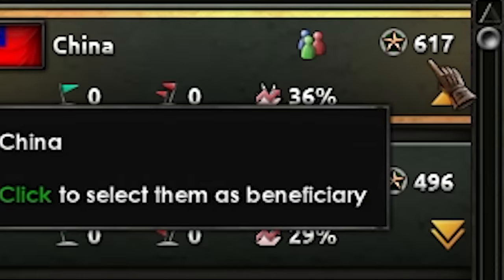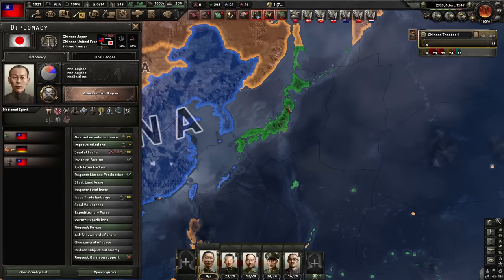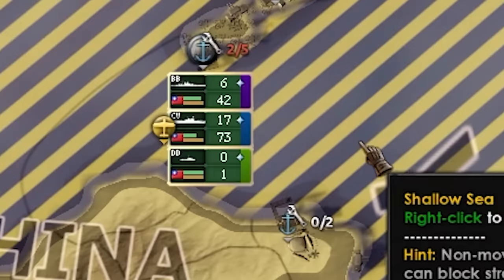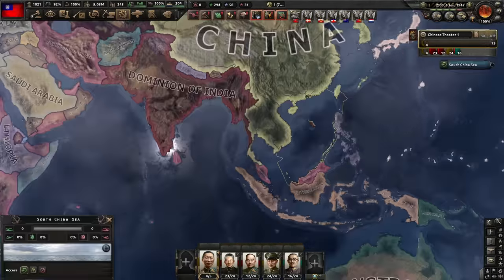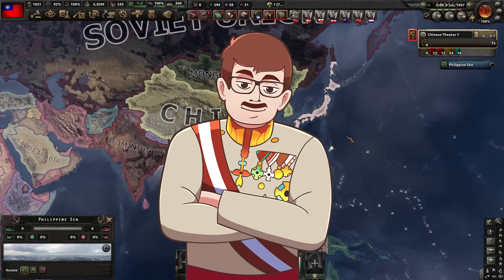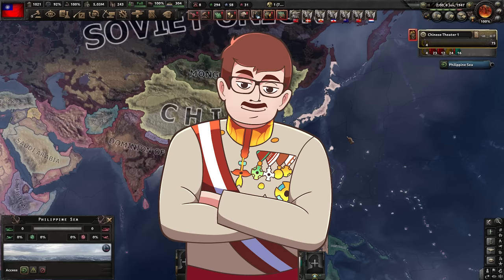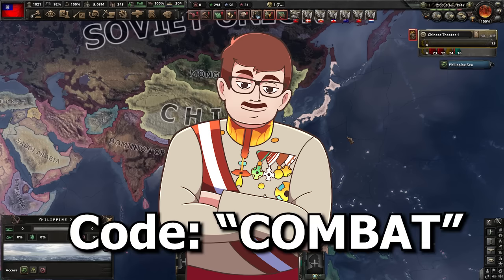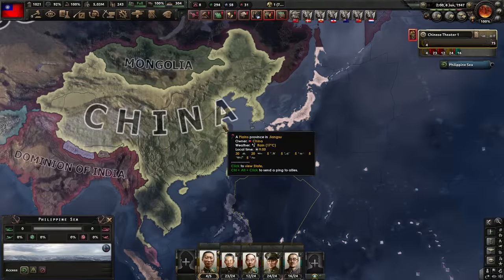Peace conference time — I got actually the most points. I puppeted the entirety of Japan, took parts of the navy directly for me, and also took some stuff just for myself, like all of Siam and Indochina. I would say this was a very successful run — I had a lot of fun. Don't forget about today's sponsor World of Tanks and use my code COMBAT to get nice bonuses. These were my templates — my patrons, I love you. Until next time, bye.